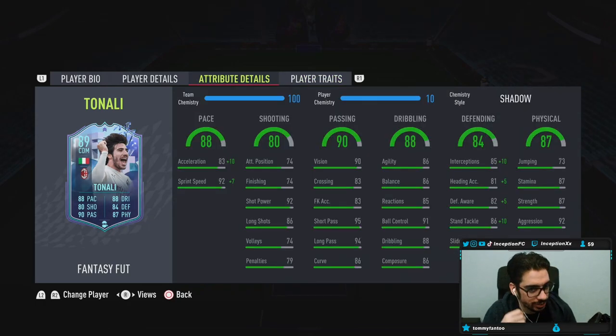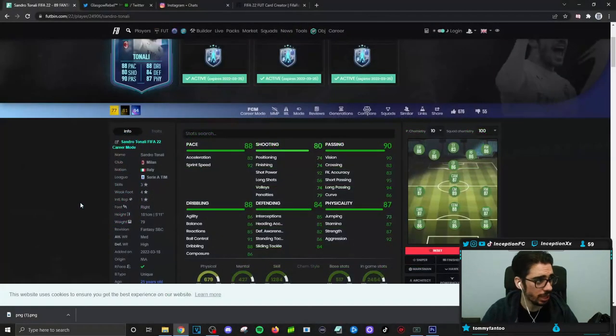He's going to have 93 acceleration with 99 sprint speed on the shadow chemistry style, which is obviously the obvious choice for this card, because the main focus and point of getting him in your squad is for him to be your strong defensive presence through the middle of the pitch. His base card stats for shooting are at 74 for finishing, but he does have good shot power and long shots. If you do get into those opportunities, you can potentially score — but you have to work high-percentage strikes as much as possible.